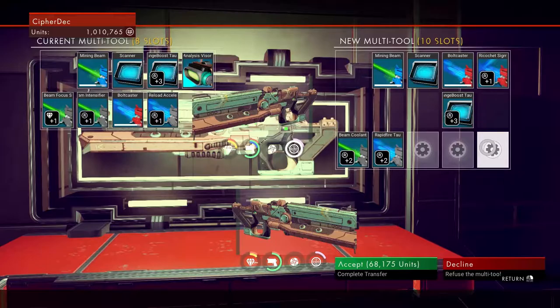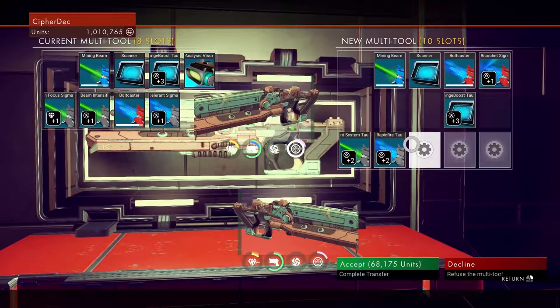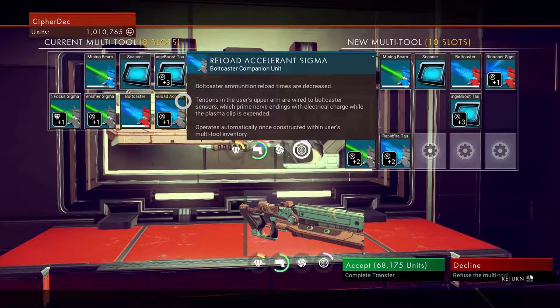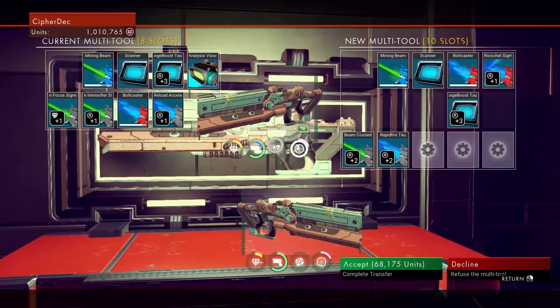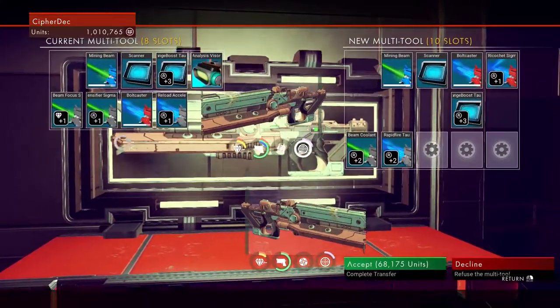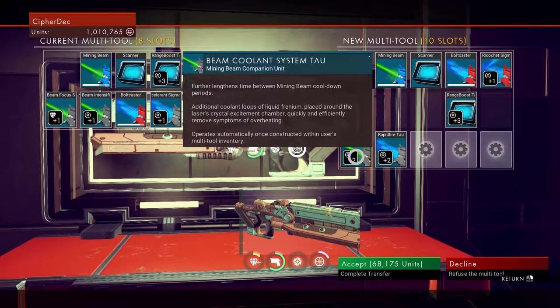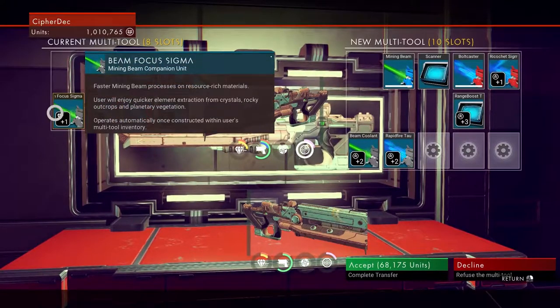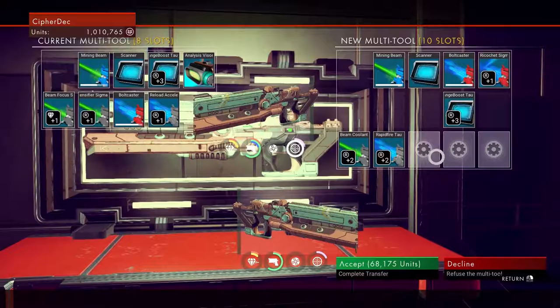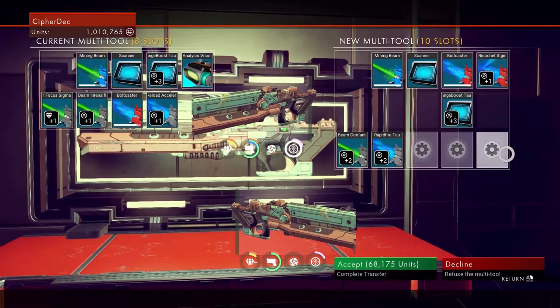It is an upgrade — it's Boltcaster-based. I had to use all four of these slots, and I can actually add that. The version of the beam intensifier is boosted by two instead of one. All I would have to do is add the beam focus sigma here, and then add the analyzer, which would give me one more boost.